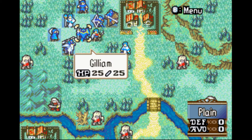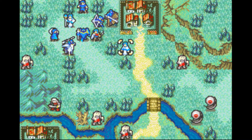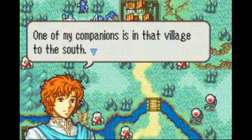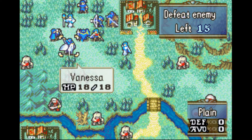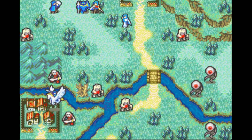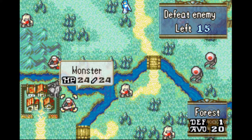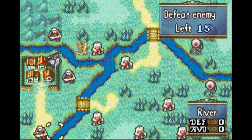Other than that, we're looking pretty good. We'll go ahead and get started. One of the first things we're going to want to do here is rescue the girl in this village — we're going to do that by moving Vanessa down here really fast. We're going to give her the Slim Lance so she can double attack. Hopefully most of the things she's going to come up against don't have bows — they don't. Good, we're looking good.